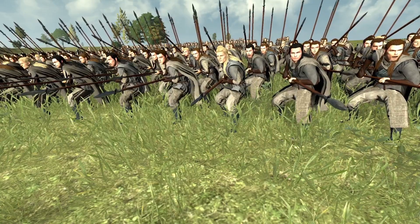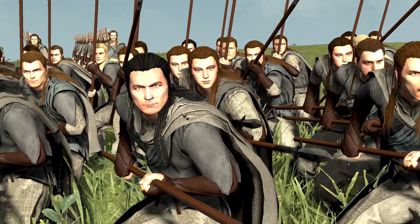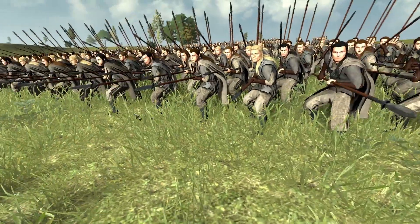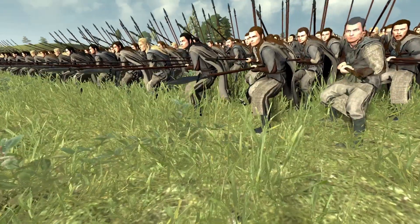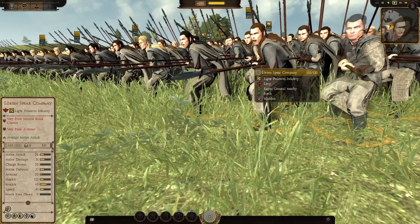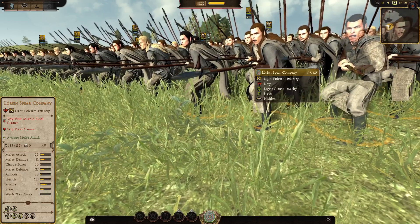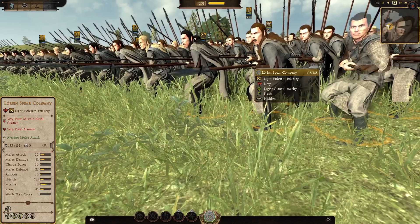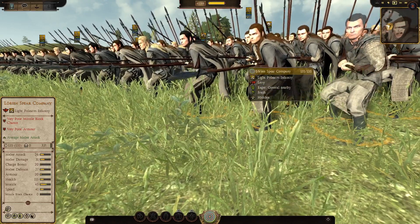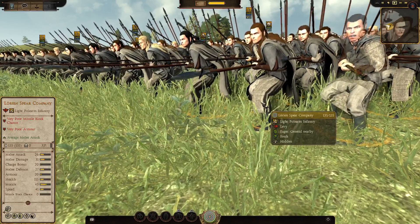Here we are again with a lower tier unit for Lothlorien, the Lorian Spear Company — a levy light polearm unit. They have very poor missile block chance at zero, very poor armor, which is no surprise — they're just in cloaks and tunics. They also have average melee attack. They're not great but they're okay — Elven polearms at the end of the day. 135-man unit.